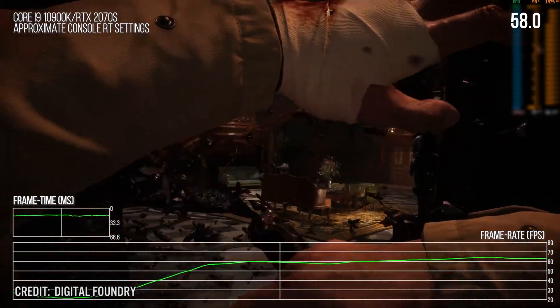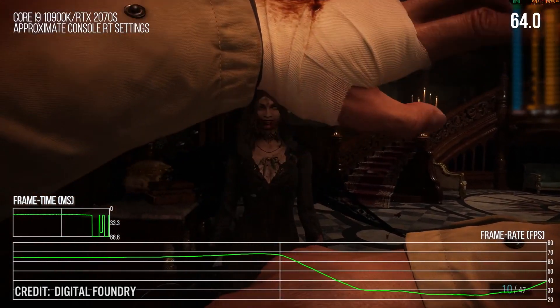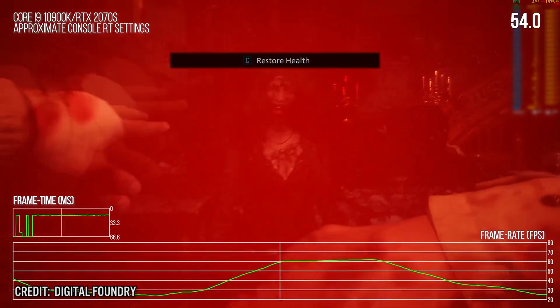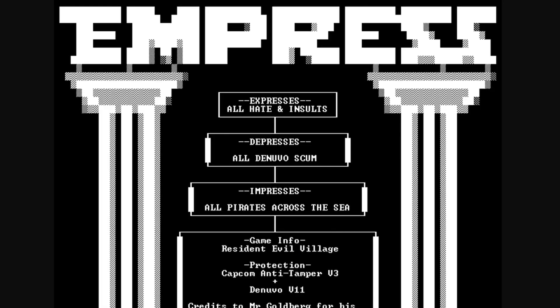There was no clear reason for this. There was speculation that maybe it was due to shader compilation or whatnot, but Capcom never really provided an explanation and certainly never provided a patch to fix the issue. As it turns out, we know now that the reasons why Resident Evil Village was plagued with slowdown and stuttering issues is a combination of Denuvo DRM and Capcom Anti-Tamper DRM built into the game. A cracking scene group known as Empress cracked the Denuvo and Capcom Anti-Tamper protection, and as it turns out, the DRM was responsible for the stutters all along.